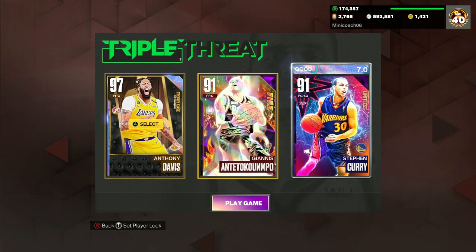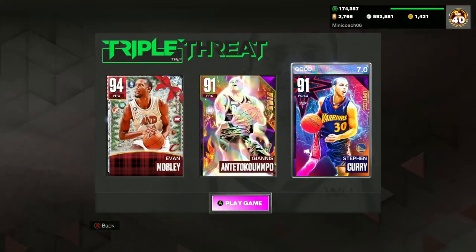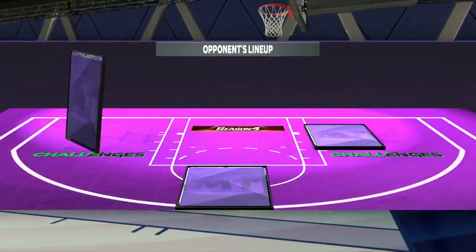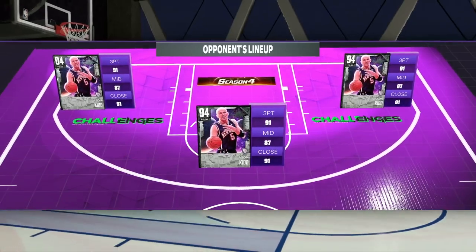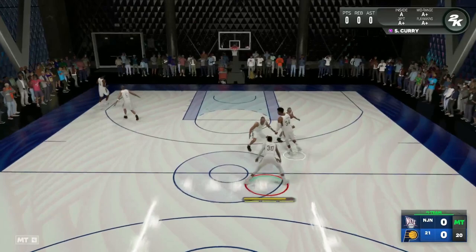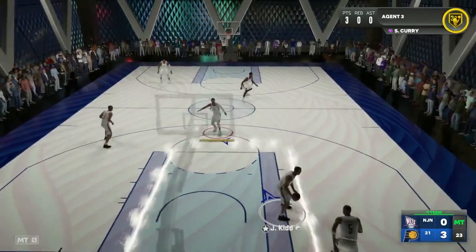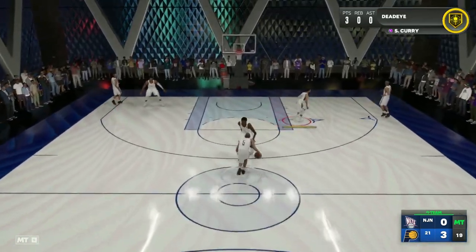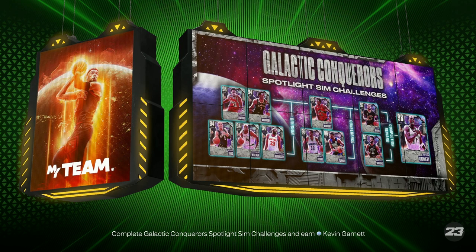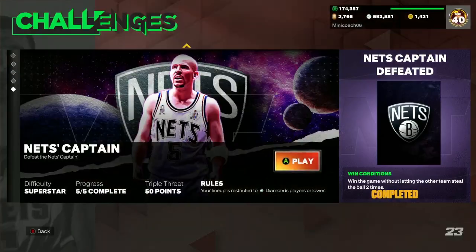I'm going to quickly hop in the game and show you guys what to do with Steph Curry on the offensive end. Using the Amethyst version is going to be a little bit more difficult going up against three Jason Kidds — I just can't let them steal the ball two times. Give the ball to Steph Curry, call a screen, and then use the Curry Slide. To do the Curry Slide, hold the right stick in the opposite direction of where the ball is in your hand — so if the ball's in your right hand, hold diagonally left on the right stick. Run up, hold the right stick down-left, then shoot the three. You should get wide open looks.